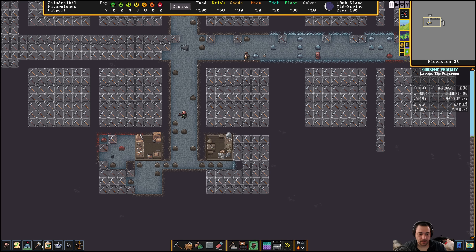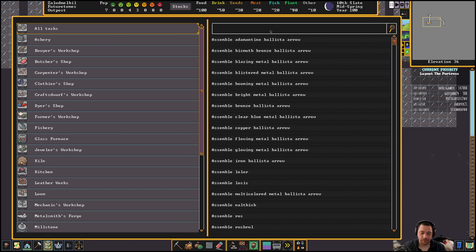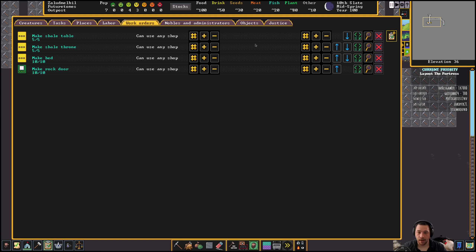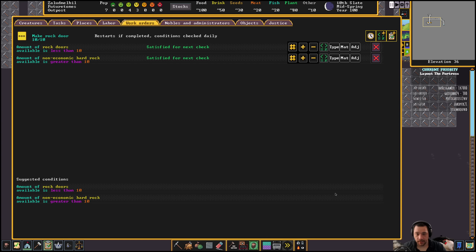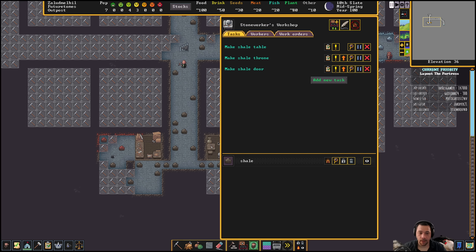The other thing I want to make is doors — make a rock door, go up to ten, make them out of shale. So we'll have shale doors, shale thrones, which are chairs, shale tables, and beds.